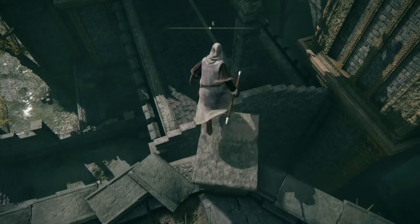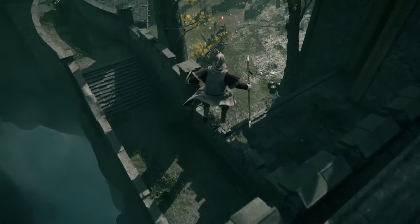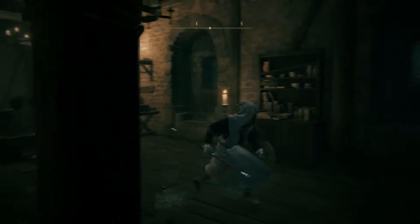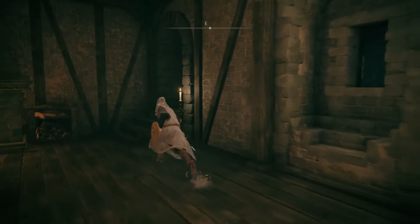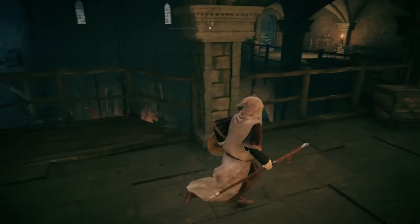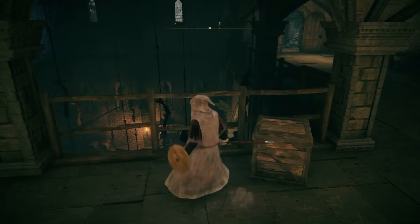Get up on this and jump onto this roof. Now jump down. Go this way and turn to the left. Go in and you're going to see this ledge. Now down below there's going to be a boss — you can skip a mini boss if you don't want to do it right now.